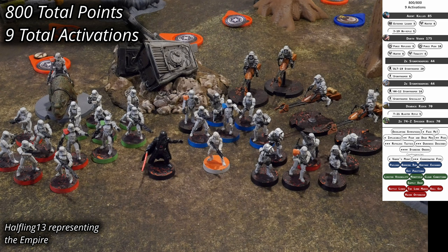The Empire has a surprisingly similar design, with the general slot assigned to Agent Kallus, supported by operative Darth Vader. They have four units of stormtroopers, two of which are equipped with HH-12 rocket launchers. A dewback rider and a pair of 74Z speeder bike units provide the heavy support. The Empire spent their full allotment of 800 points and has nine activations, resulting in being Red Player.